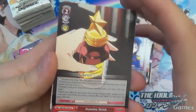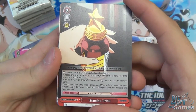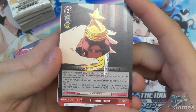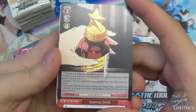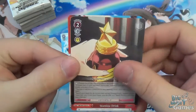We have Stamina Drink, one of the event cards — another interesting backup. Choose one of the following effects: choose one of your music characters to get 3500 power until end of turn; choose a music character in your waiting room and return it to your hand; or search your deck for up to one card named Energy Drink, reveal it, put it into your hand, shuffle the deck, and then put this card into your memory. Lots of interesting choices there.